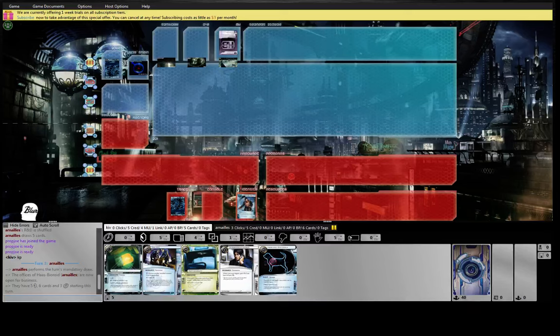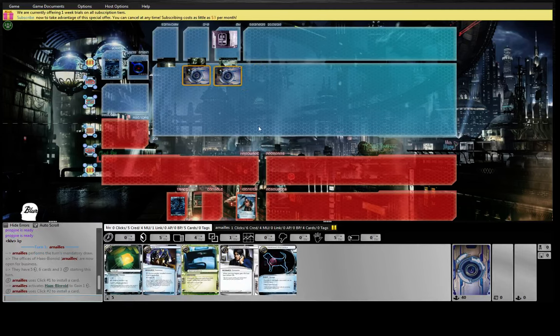Hey guys, Underway is out and we are playing Geist Jank Brew. It's going to be interesting. So this is a pretty reasonable hand — we have our Forger and Underworld Contact set up at the start against an HB. Could be rough because we have to deal with larger ice, but it does cost a little more, so we'll see. Might be fine.